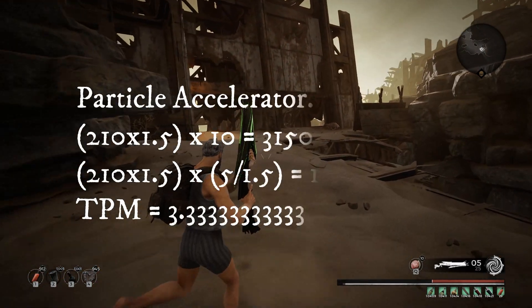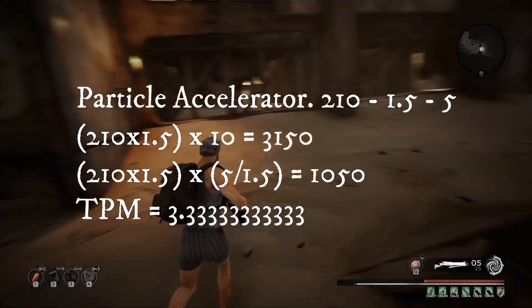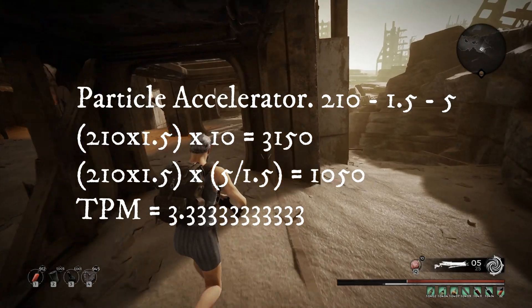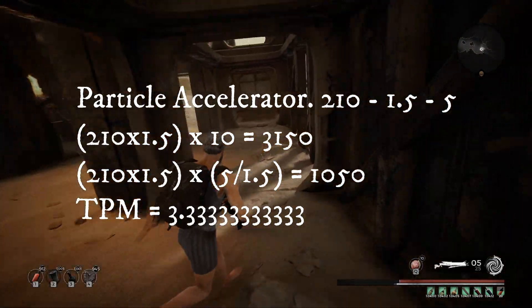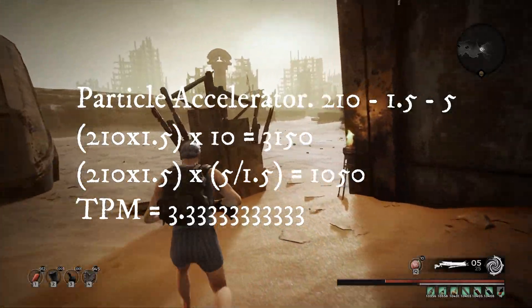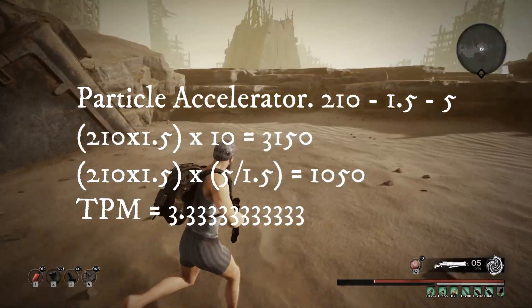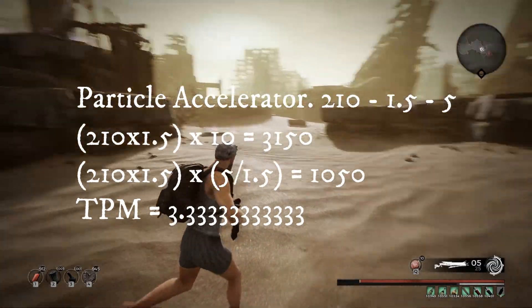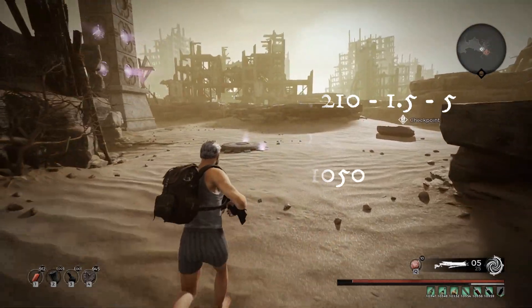Particle Accelerator - one of my favorites but I'm bitterly disappointed with the results. 210 damage, 1.5 fire rate, five rounds in the magazine. Over 10 seconds it's 3,150, but per magazine it's only 1,050 damage. Time per magazine is 3.33 recurring - which basically just means lots of threes.